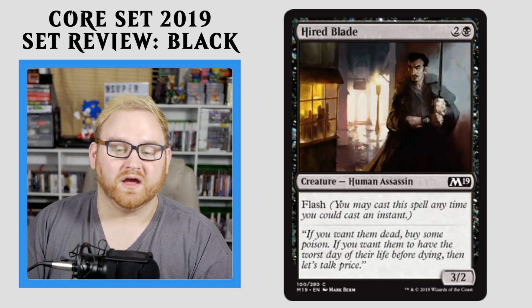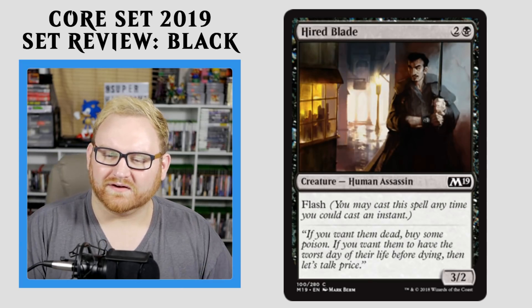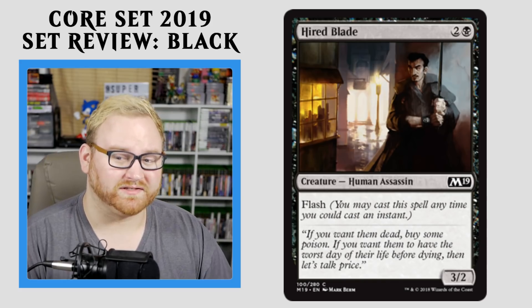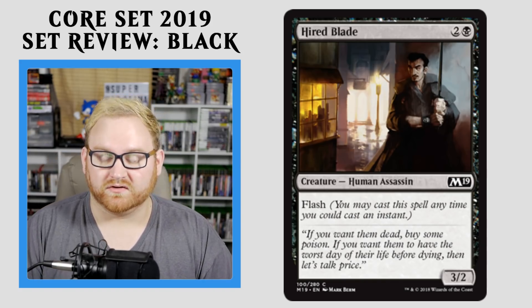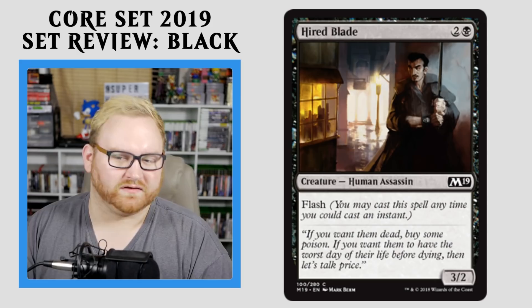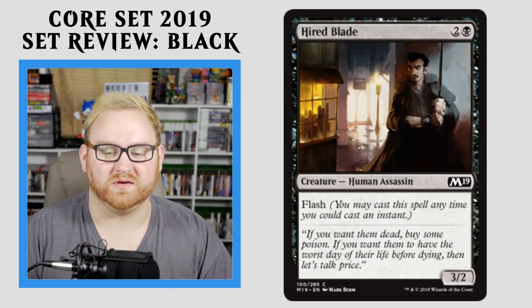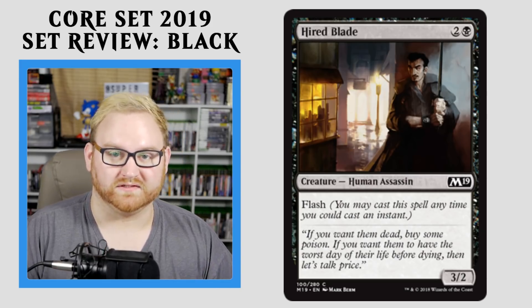Moving on here, we have Hired Blade — a 3-mana 3/2 with Flash. Usually Flash is not on black creatures, so this is very interesting. I like this a lot for black — it's a good card to trade whenever an opponent is attacking in on you in Draft and Sealed. Especially at the common slot, getting Flash on a common is very rare. Not going to see any kind of standard play, but for Draft and Sealed this card is super interesting. I like how it's a human assassin with Flash — that's kind of perfect.